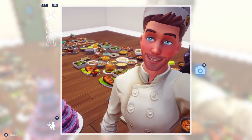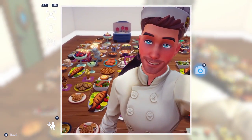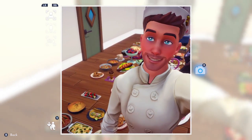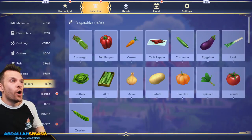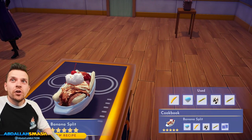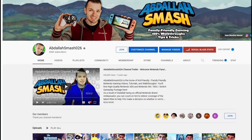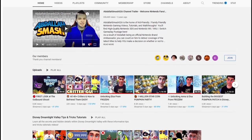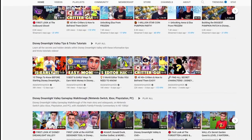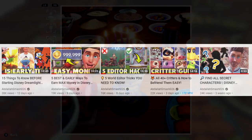Hey everyone, it's Abdallah here with another awesome Disney Dreamlight Valley tips and tricks tutorial video. Today's video is all about cooking every single one of the 164 recipes in a row in order to have a complete cooking collection. Feel free to load up your game and play right along with me, or use the chapters in the video to navigate to any specific recipe that you're looking for. Thanks so much for enjoying all the Disney Dreamlight Valley content. We've been creating a bunch of tips and tricks tutorials to help you in your valley, so please take a moment to check out the playlist and follow for more.